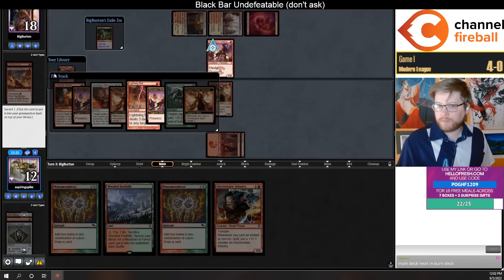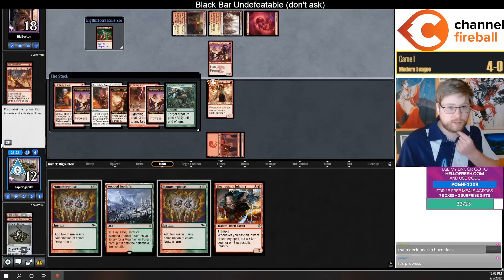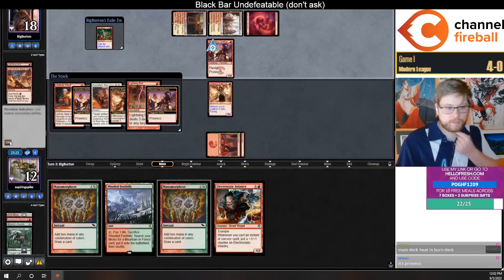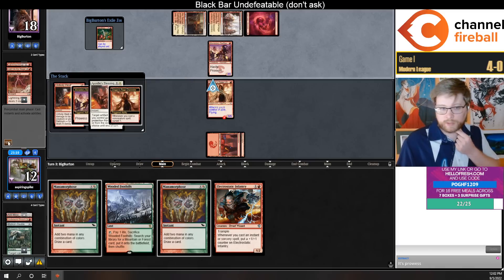Look at that stack — that's a stack and a half! I can just go Mage and Infantry next turn with double Manamorphose in hand. Yeah, so they're not burn — they're Boros Prowess it looks like.